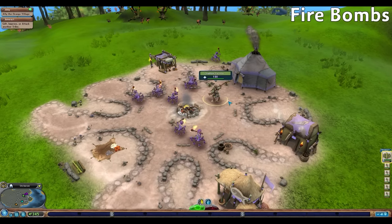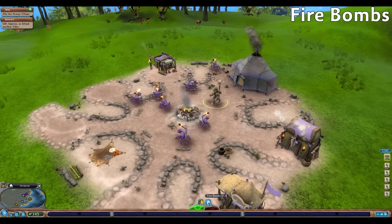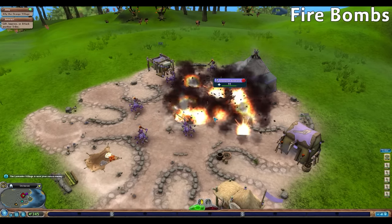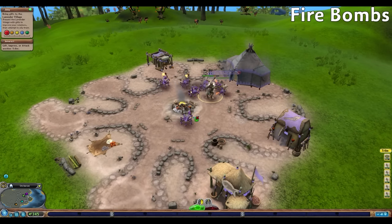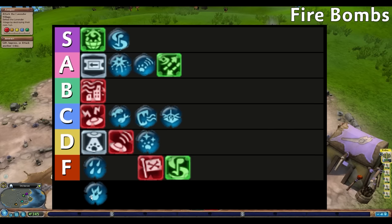Firebombs, saving the worst for last in tribal stage, lets our chieftain throw tiny bombs in a small range, dealing 15 damage to nearby rival members and buildings while knocking tribe members over, giving us a short advantage while fighting another tribe. 15 damage is pretty weak when rival members have at least 100 health, and knocking them prone doesn't last that long. Firebombs only help when attacking and don't do anything for social playthroughs. Firebombs get F tier.